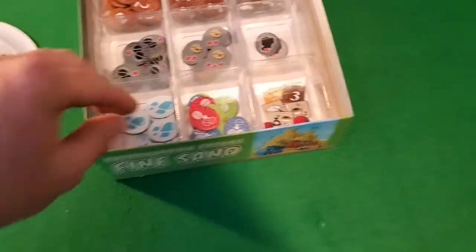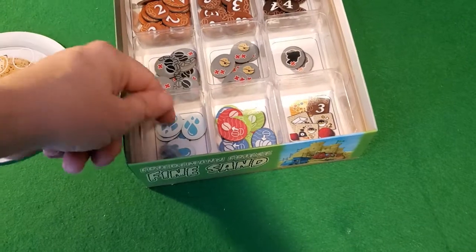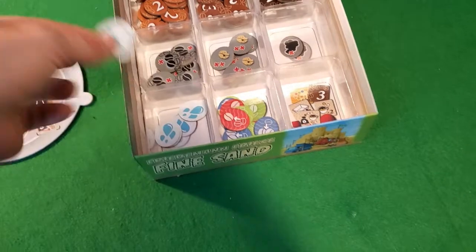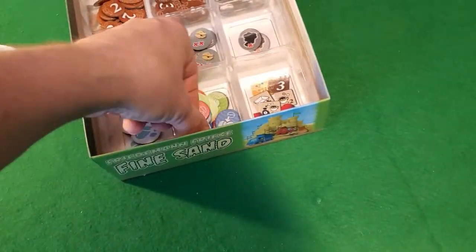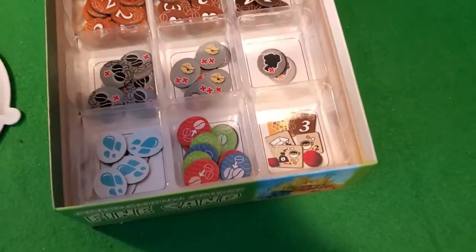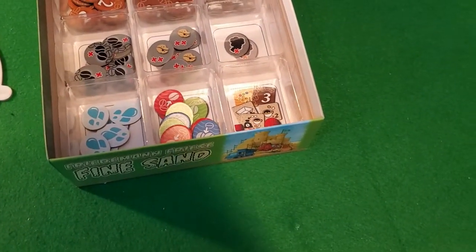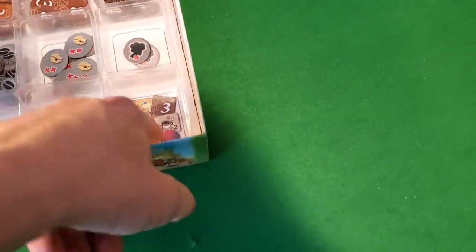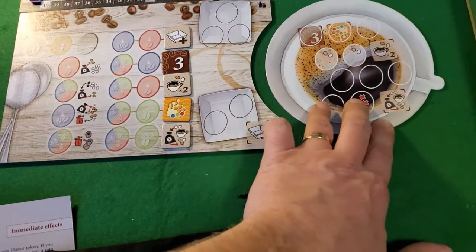Then you have water tokens, which start off as sort of dead weight. On your turns, if you draw one you remove it — you get rid of moisture — but they are a nuisance. And then you have flavor tokens, which come in three varieties: red, green, and blue. Each color has a different way its flavor effect is manifested. Finally, you have some one-off general purpose tokens you'll see on the board.